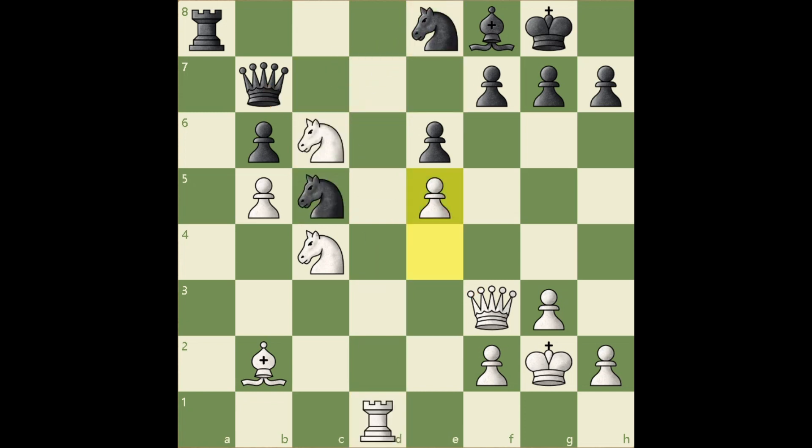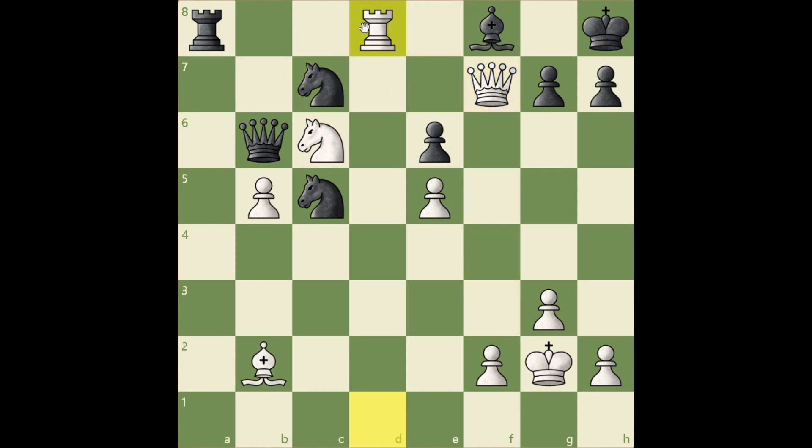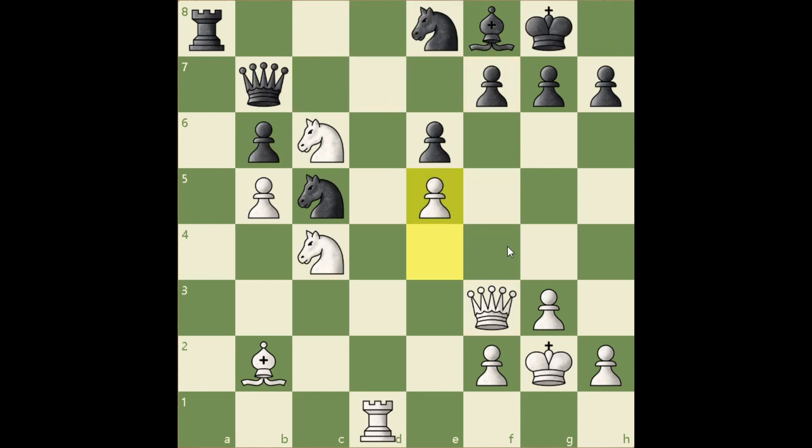If knight a4, then knight e7 still, takes — winning a rook. If rook a4, then rook d8, takes, takes with a deadly threat of knight e7. If king h8, trying to remove the knight e7 threat, then knight b6, takes, queen f7 and the bishop is lost. If knight c7, then rook d8. You may be wondering how so many deadly tactical possibilities are in white's favor. Well, if you have a superior position, then it's just natural that tactical possibilities are going to be in your favor.